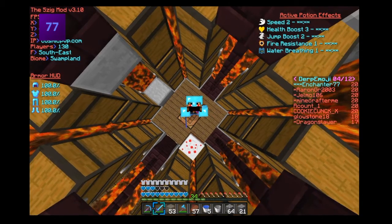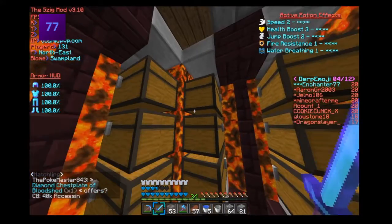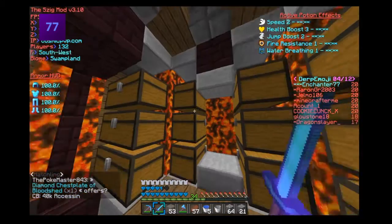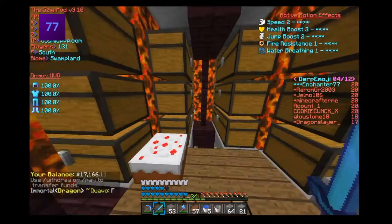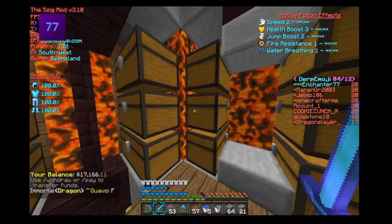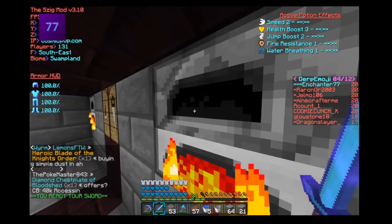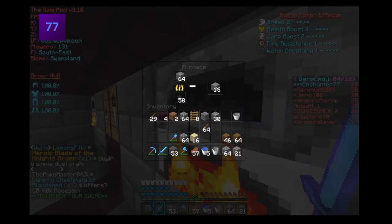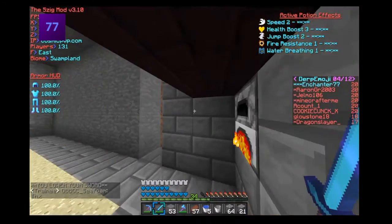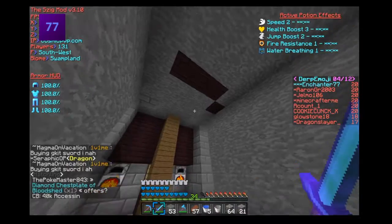Hey guys, Enchanted277 here with the first Factions episode of Season 2. It's Season 2 now because the Dragon Planet restarted and we have like nothing — I have 17k. This is my personal vault now. I got lots of chests and a downstairs which I'm still working on. I have furnaces for cooking stuff; right now I'm cooking stone. This is going to be like a farming section of my base — sugarcane, and I might add more over there.